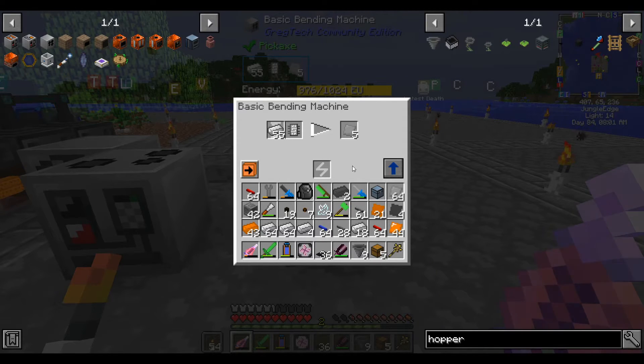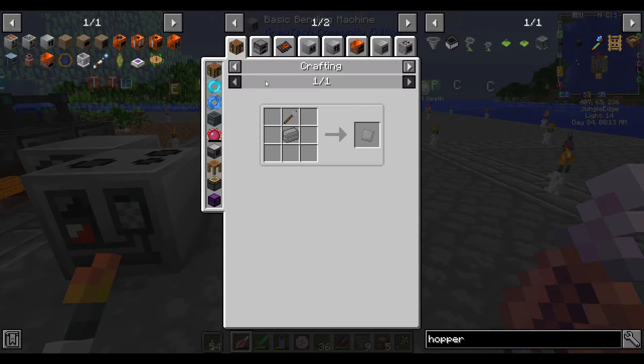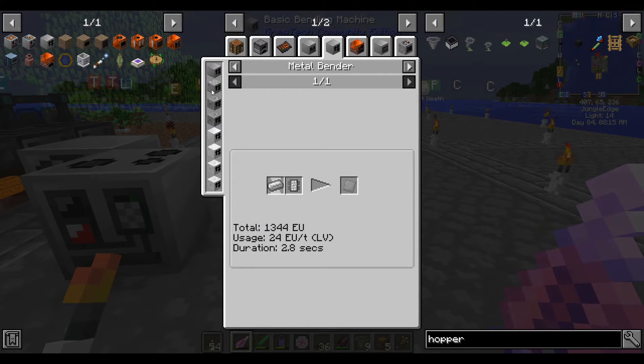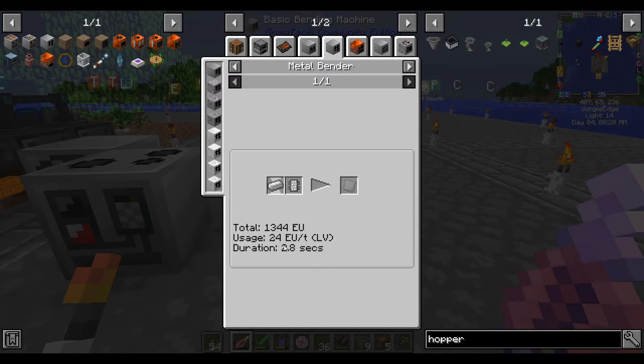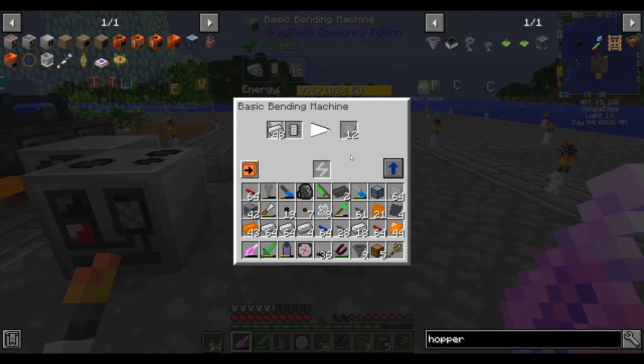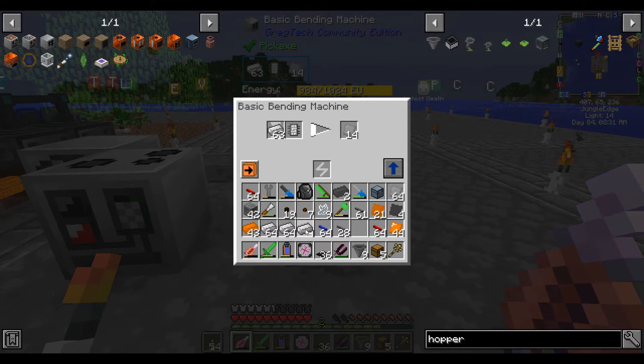Generally speaking, if you can afford the power cost, overclocking is great — it makes your recipes run very fast. Like if I were to make this in a higher tier bending machine or metal bender — if I was using an IV metal bender, this recipe would take like one or two ticks per plate. That's one way GregTech encourages you to use higher tier machines: by making the recipes run extremely quick in them.